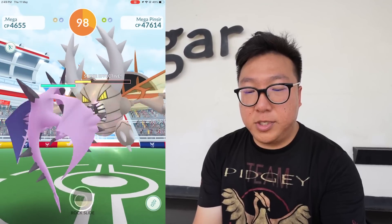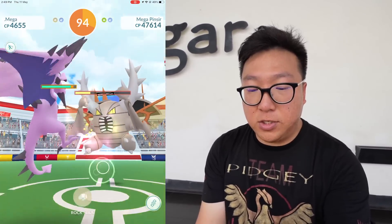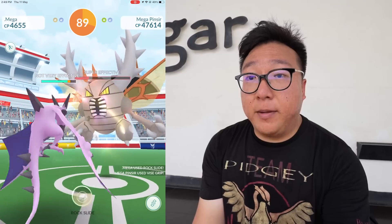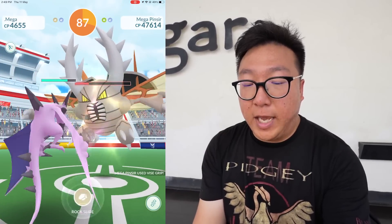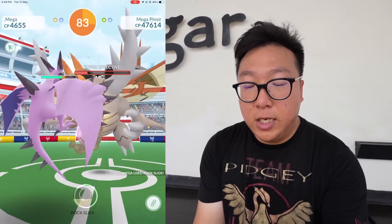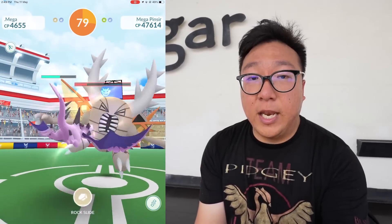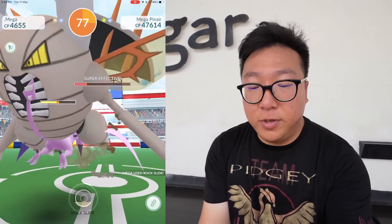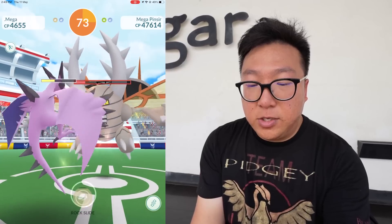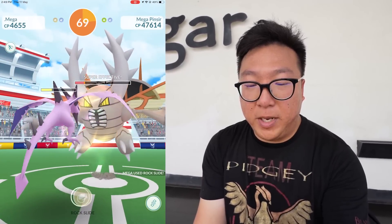We're back in the lobby — the health went from red back up to yellow again. I'm going to try and take out Mega Pinsir quickly so I can make it for the other Mega Pinsir over there. After getting the Pokémon's energy I'll Mega evolve them for 30 days and build it up to the max Mega level.